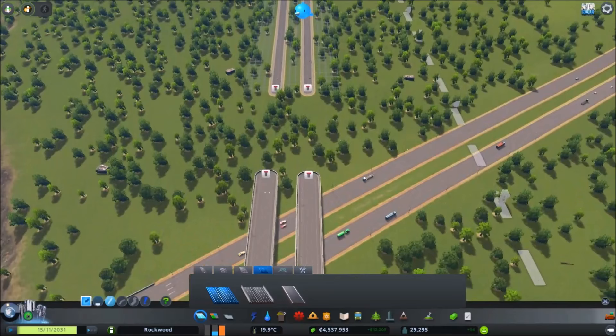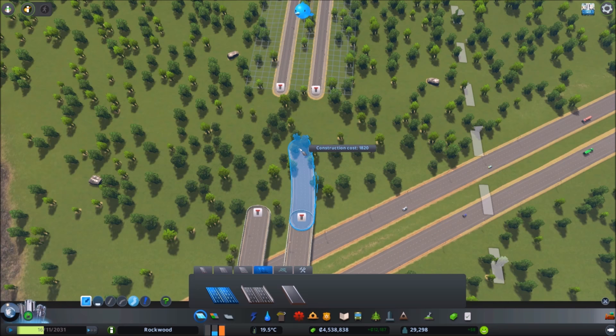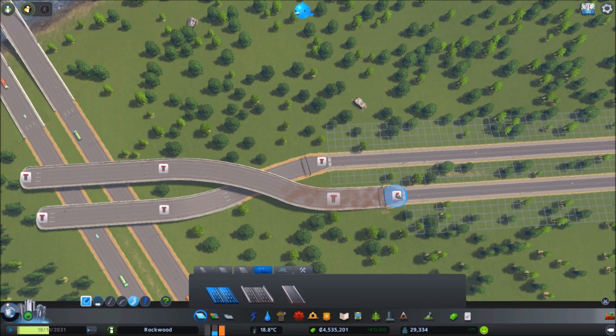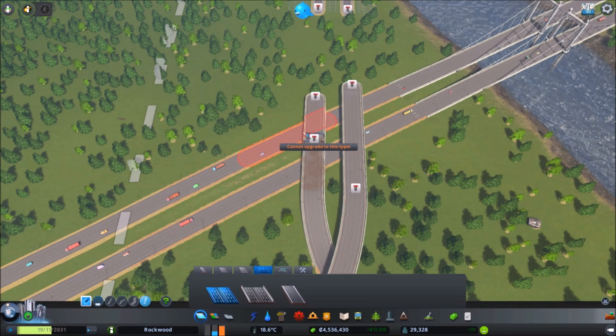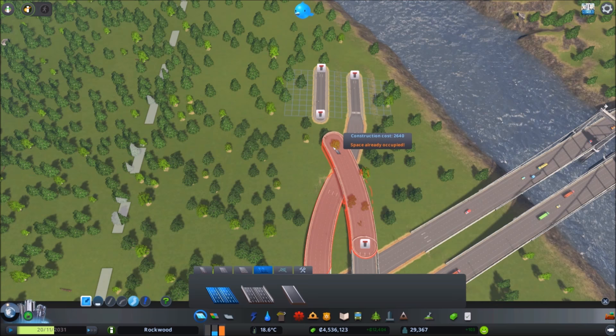Let's get started. We'll start with the lower of the two bridges, going for that helix kind of shape we did with our other interchange. For that side, just so it's not as steep a drop, I'm going to back it up a little bit. I'm going to try to go kind of fast with this, hoping we can just get this done quickly on the first go — but nothing ever seems to be simple in this game. Everything seems simple on paper.